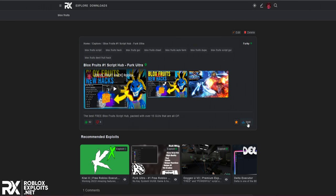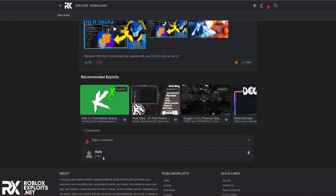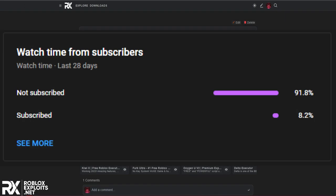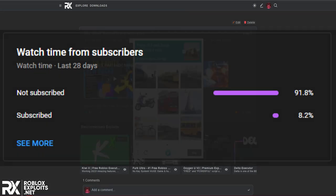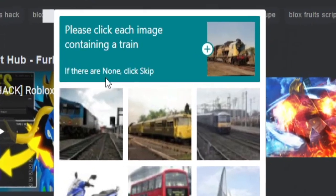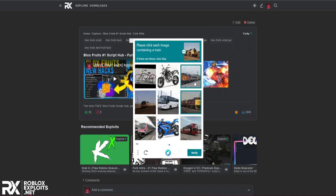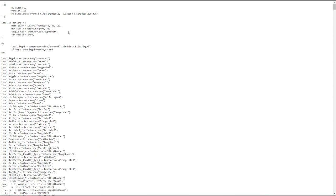You'll see this page - it has over 6,000 downloads. Make sure to like the post and comment something - you might be featured in a video. Press Download, complete the captcha, and you should get the script. There are no installers, no ads, nothing - it's completely free.